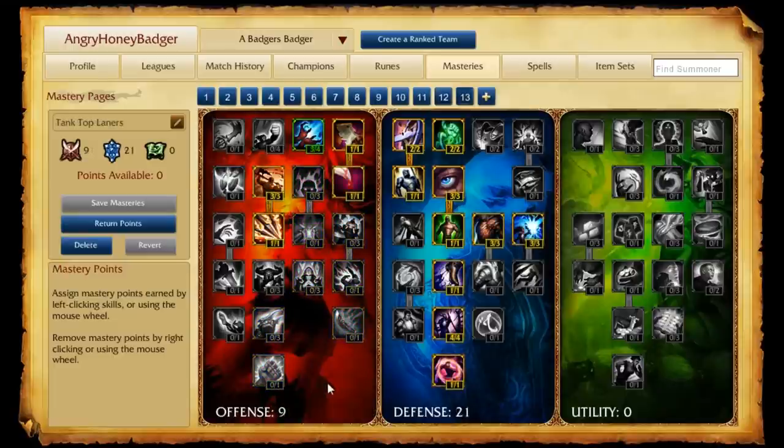As for our last page, it's for the top lane — we call it Tanky Top Laners. Tanky top laners range from anything you want to build tanky, such as Renekton if you're building them tanky, Garen, and a couple others. We put nine points into offense for a little bit of damage to help in lane trading, and then 21 in the defensive tree. We really want to just progress and be a front liner. We still might build some damage items, but we really want those defensive stats to sit in lane, survive ganks, and be in the front when grouping with the team.